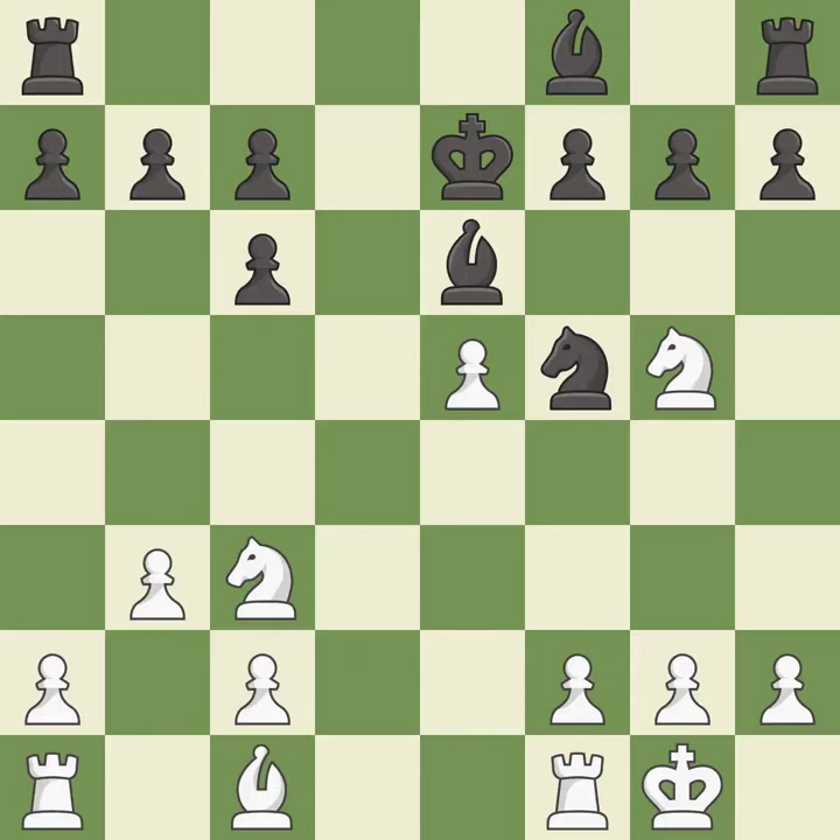This overlooks an opportunity to take an open file with a rook. This permits the opponent to take an open file with a rook — it is an inaccuracy. This ignores an opportunity to take an open file with a rook — it is an inaccuracy. This allows the opponent to reveal an attack on a bishop — it is an inaccuracy.